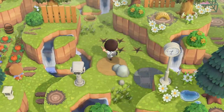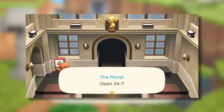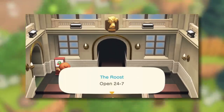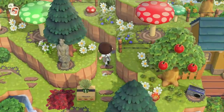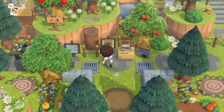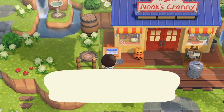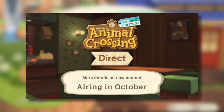In Animal Crossing New Leaf the Roost was its own standalone building, but in Animal Crossing New Horizons it's returned to its roots where it'll be in the museum and you'll be able to go there 24/7 to pick up coffee anytime you want. If it works like past games you'll only be able to pick up one coffee per day, but there should be a variety of other activities to enjoy there, and that doesn't include things that Nintendo could reveal in the upcoming Animal Crossing Direct.